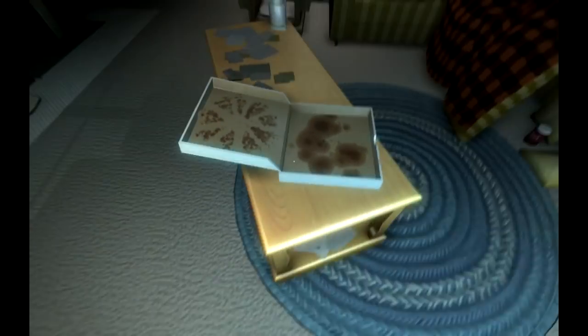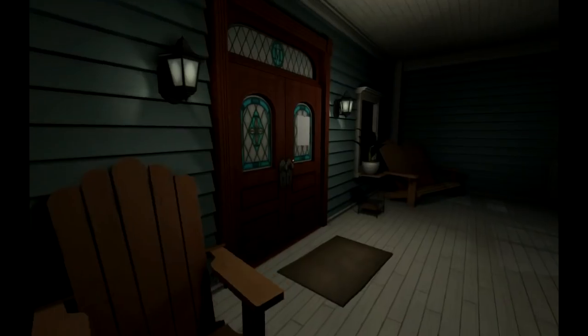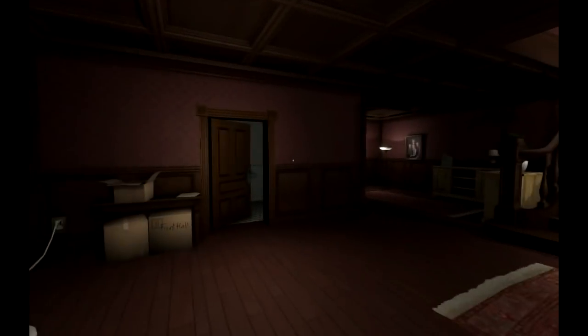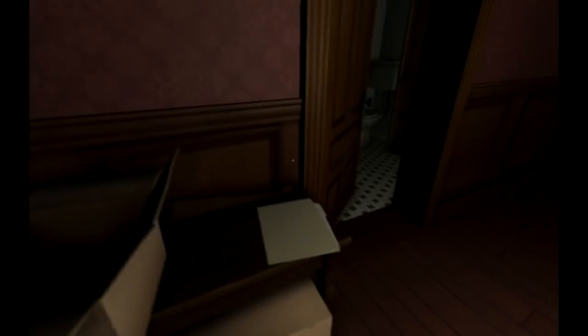Gone Home is a game about that. The year is 1995 and you are a college-age girl who just got home from a trip in Europe. But of course home is a haunted house located somewhere in the woods outside of Twin Peaks. Naturally, it's a dark and stormy night outside and the place is mysteriously abandoned on the inside.